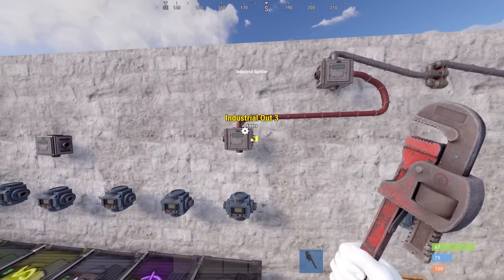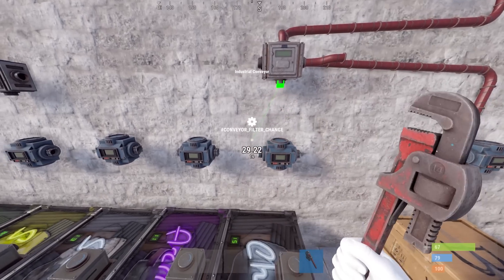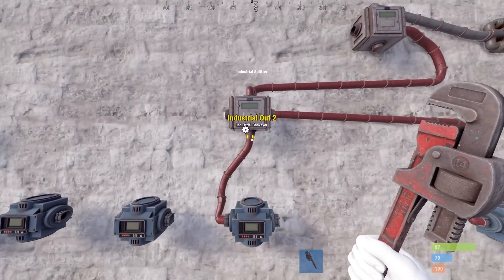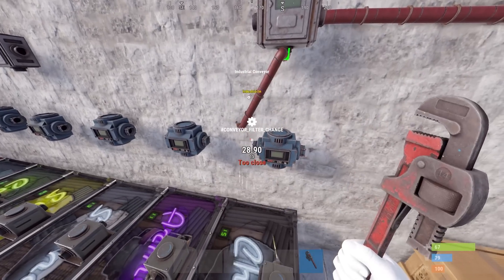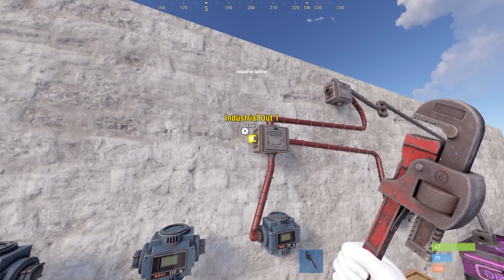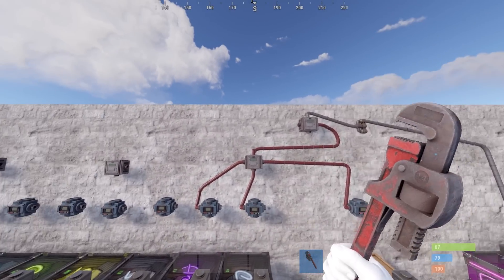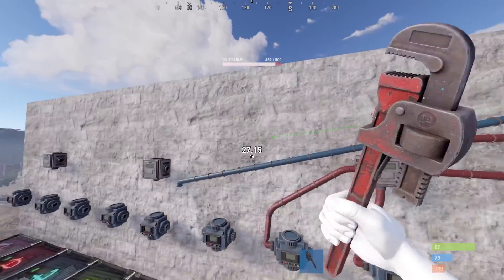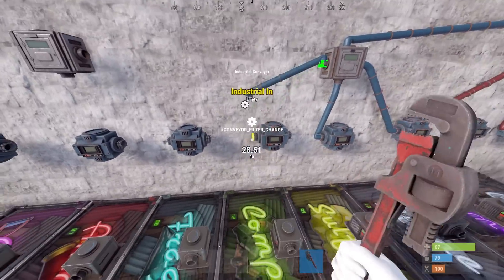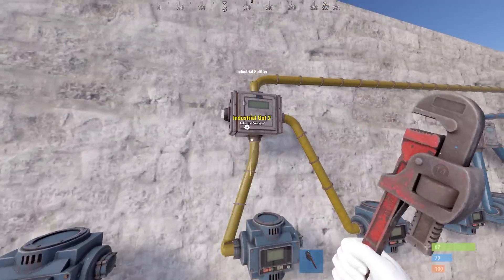From here we can connect each of these outputs to our conveyors. This is very buggy still, so let's just connect this directly. We will then connect our next one, and we will do this for each of our conveyors. The more conveyors you have, the more splitters you'll need. If you have fewer conveyors, you can use fewer splitters.